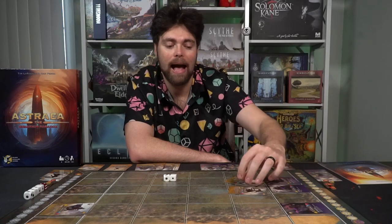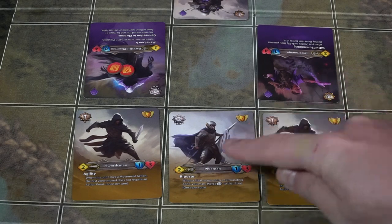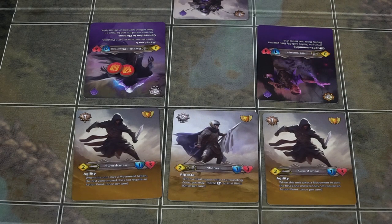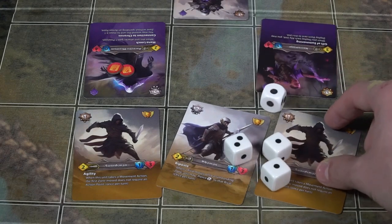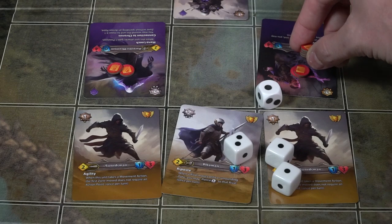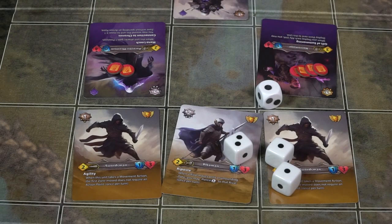Another cool thing you can do for combat is a combo attack. If you have two units — say both are ranged with a range of two — they can both attack the same unit, and you can use any number of units to do this. Take both of their combat values together, spend one action for each unit to attack, roll the dice, add the total, subtract the defense, and whatever is left may defeat the unit. Combo attacks can be a big benefit in this game.